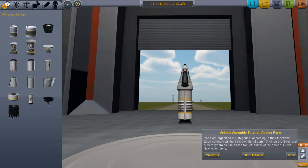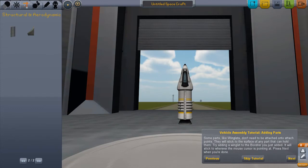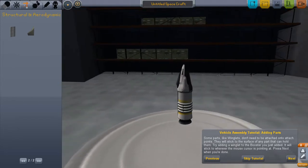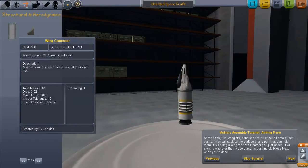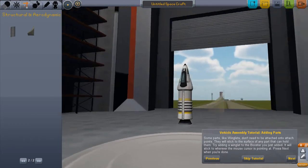We want the structural and aerodynamics category. It filtered out some parts for us. Some parts like winglets don't need to be attached onto attach points — they'll stick to any surface that'll hold them. Try adding a winglet onto our booster here.